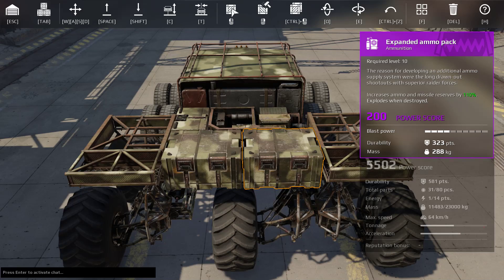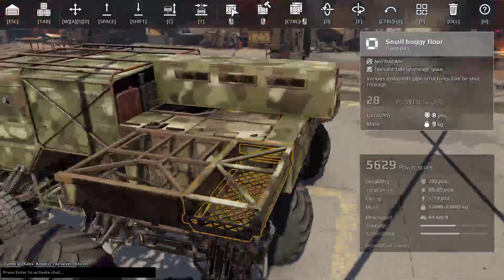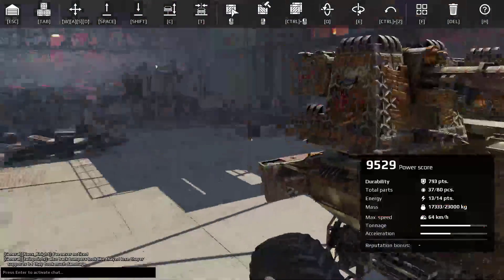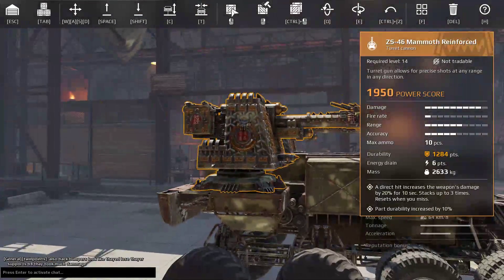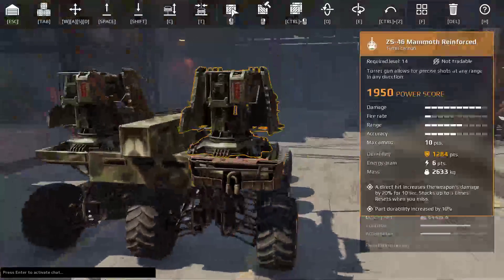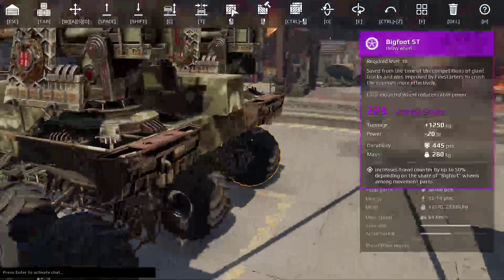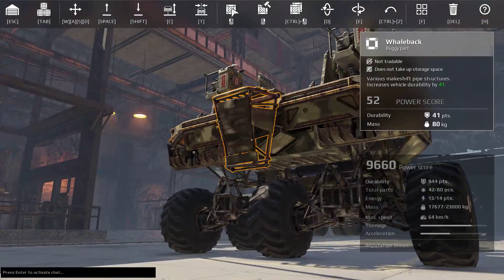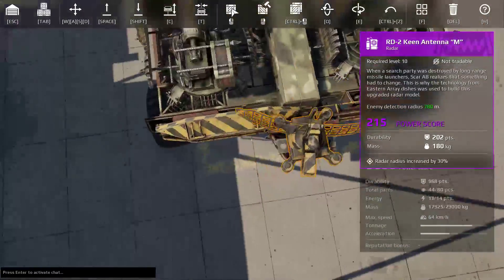Before we actually mount the guns, first we are going to finish up the back here with some more expanded ammo packs and some ammo cover — we definitely do not want people firing into our rear. We are using these Seacate Mammoths. These are reinforced, but you can use just your normal Mammoths. I just think these look way better. I don't currently have the Seacate version on the normal gun, so I ended up using a pair of reinforced ones, because I didn't have any others lying around.